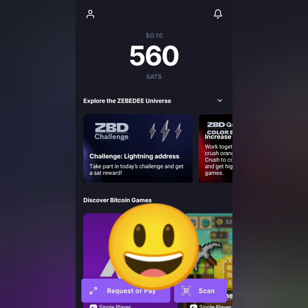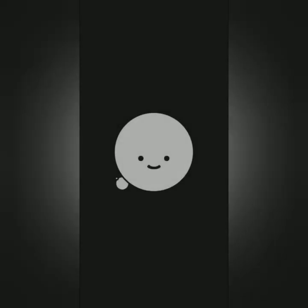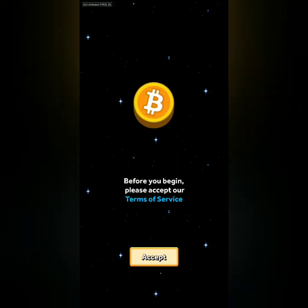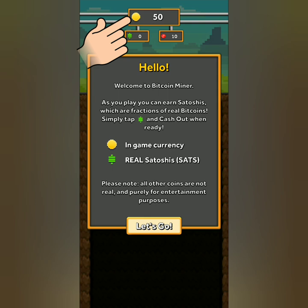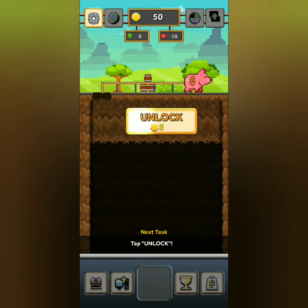This is my Zebedee balance after playing one of the games. Download Bitcoin Miner. Note that this game is just a simulation — you will not mine real bitcoin — but you can earn bitcoin satoshis by playing. Read and accept their terms of service and follow their tutorial. The yellow icon shows your game coins; the green currency icon shows the real bitcoin satoshis you've collected.